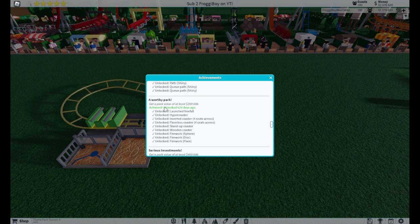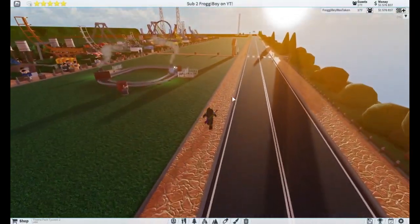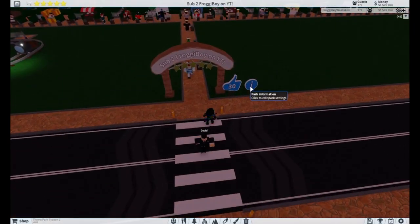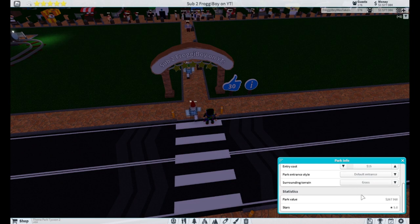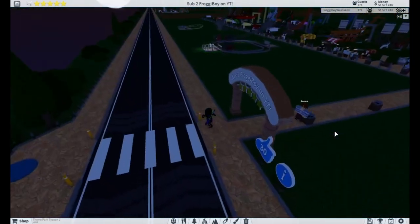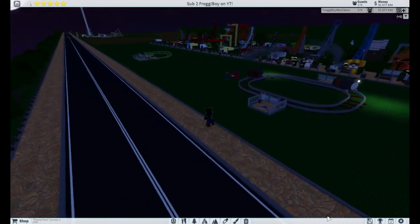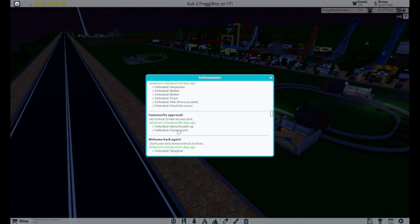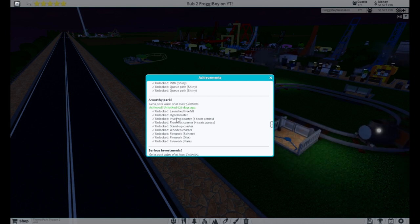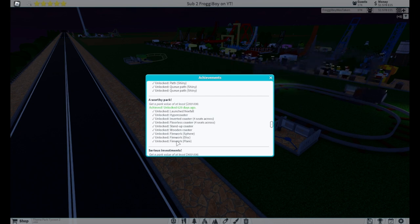Then there's A Worthy Park — get a park value of at least $200,000, meaning you need to spend $200,000 on your park. By clicking on the little eye icon you can see how much money you've spent. My park value is $267,000. It's not that hard, especially with a money farm. For completing the achievement you will unlock the launch freefall, hypercoaster, verticoaster, floorless coaster, stand-up coaster, wooden coaster, firework, and three different types of fireworks.